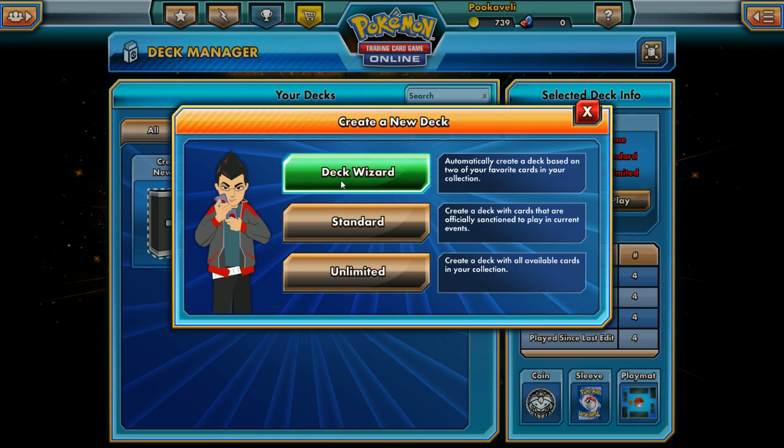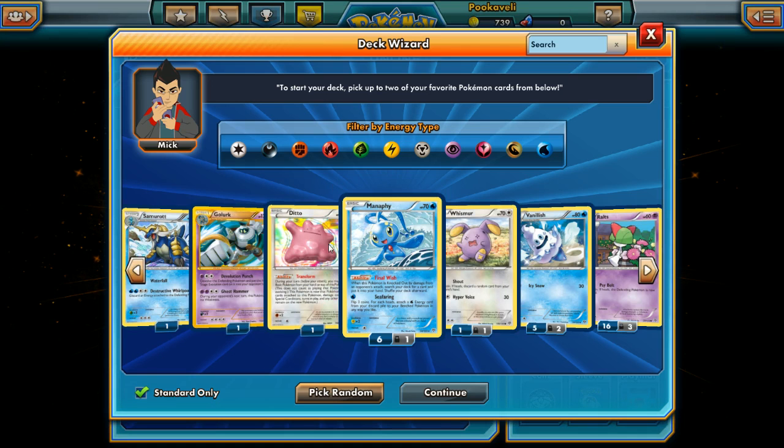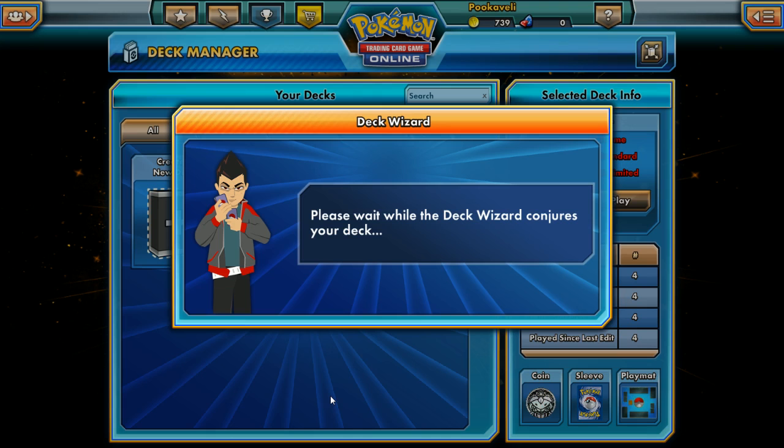I think what I'm going to start doing is just go in randomly — it seems like the most fun and has the most potential, and we aren't limited to what I want the Deck Wizard to do. We just let him go on his merry way and pick us 60 cards, so we don't give him any guidance. Let's go — let's pick random and wait while the Deck Wizard conjures my deck, and we'll see what he thinks is the best 60 cards he can come up with out of my collection.